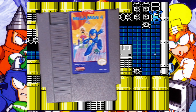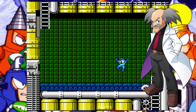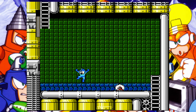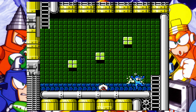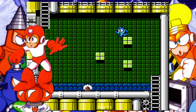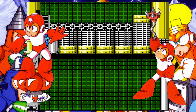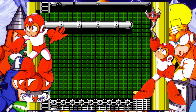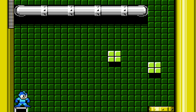Mega Man 4 only has one singular block puzzle in the entire game, and it's in Wily 1. Honestly it's not too hard, and I can usually complete it on my first try. But even if I was somehow unable to complete it, Mega Man 4 has the balloon power-up as well as the grappling hook power-up, which I've personally used on multiple occasions to literally carry Mega Man through the block puzzle. I'm pretty sure those were actually designed specifically to skip block puzzles.